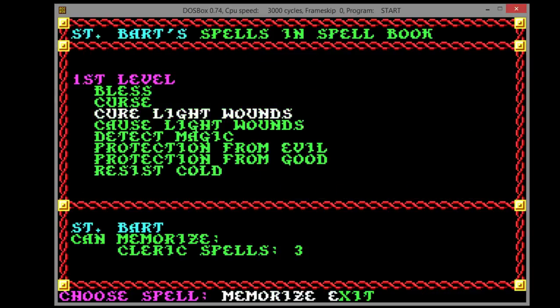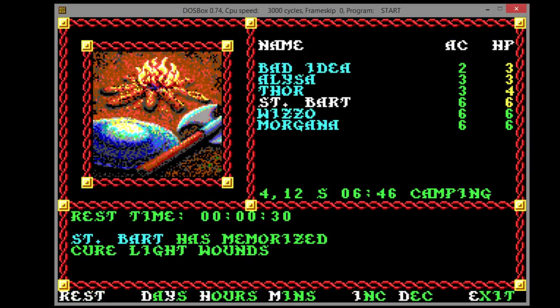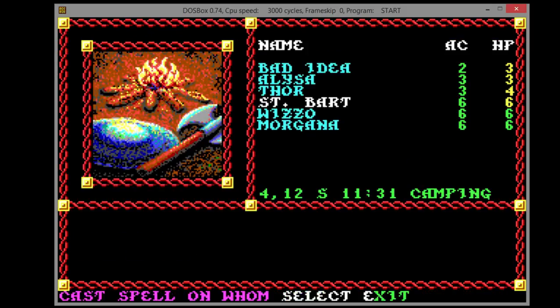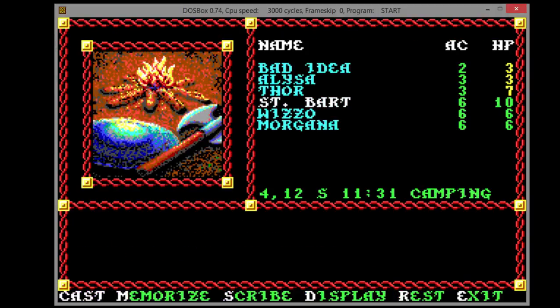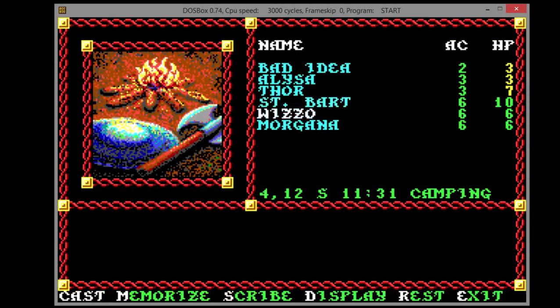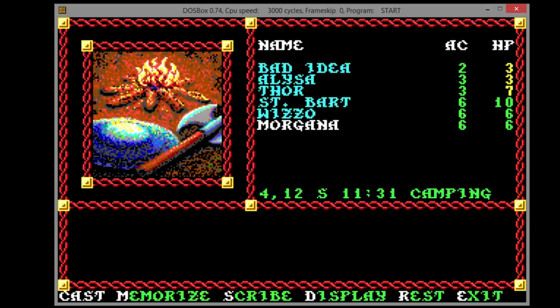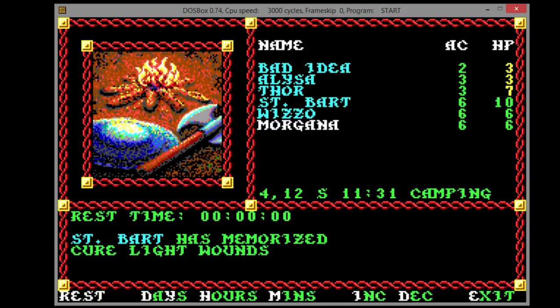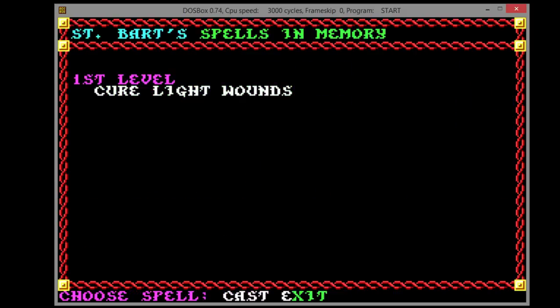And then you go and re-memorize Cure Light Wounds, you rest, and then you cast — and you cast it again. And you re-memorize. And you can't just sleep to heal, because it's one day per hit point. So if I want to heal Bad Idea's 11 hit points, that's 11 days of resting. And your character ages.